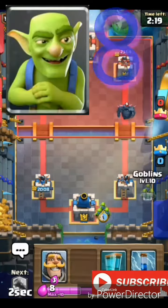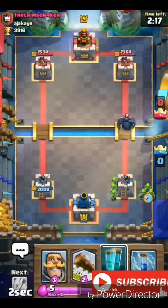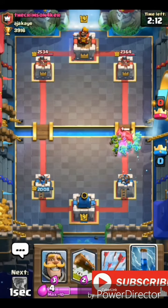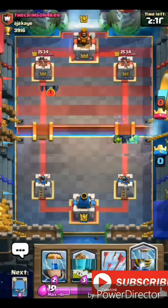The eighth way is with Goblins. Same thing — Mirror them and Clone them and they're just going to stab the Pekka to death. That's so easy.